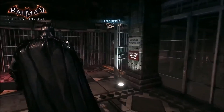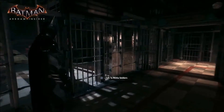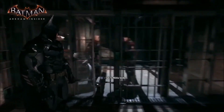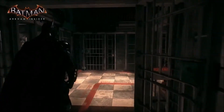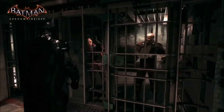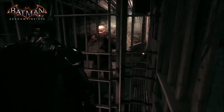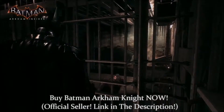Let's head straight into the holding cells. Here we are in the GCPD lock-up. Over the course of the night, you'll see all the villains and criminals you catch start to turn up here. These guys were taken out earlier — you and all your friends. More of them in here. I recognise this guy — he's the one featured in the Officer Down trailer. Shouldn't have messed with the Batman.